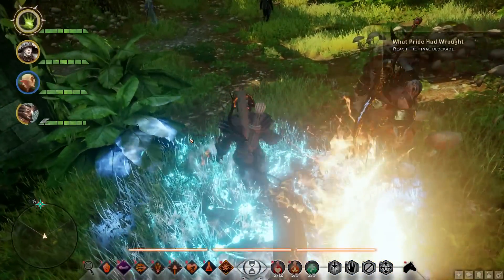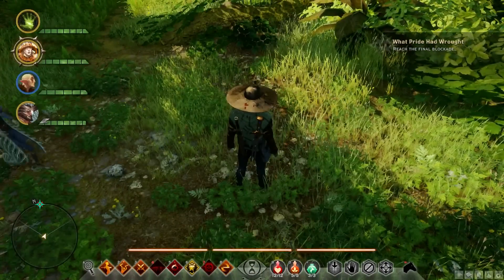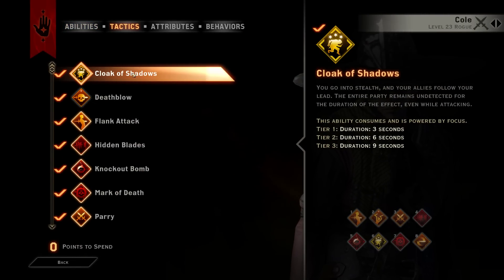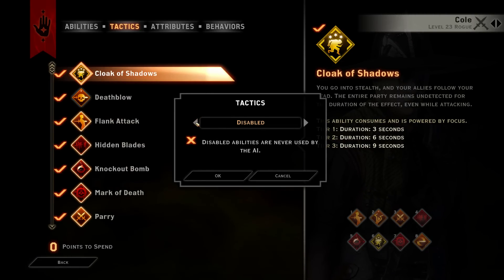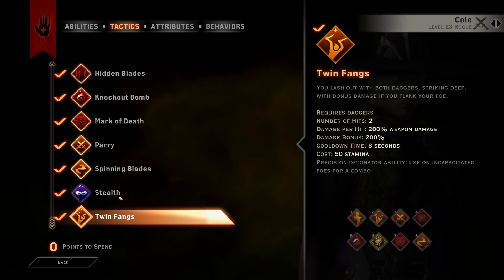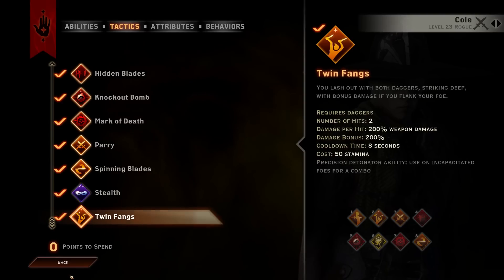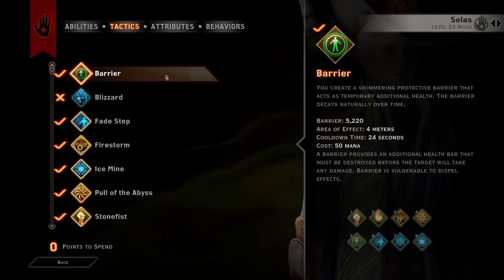I just had a thought. I have my tactics set up — I call them tactics — so that even my party members will use these focus abilities. I'm going to change that so they don't. I'm going to disable it so that I can decide when they use their focus abilities, because I think they're using them on just regular foes and I'd rather them save them for more important foes.